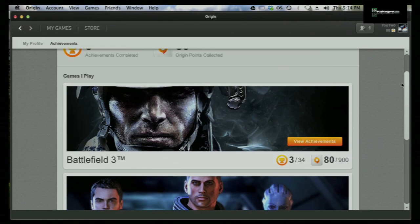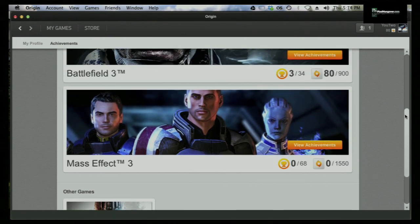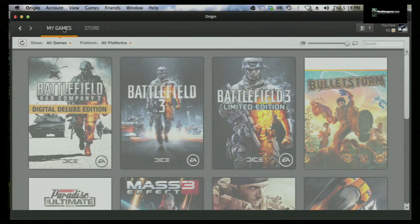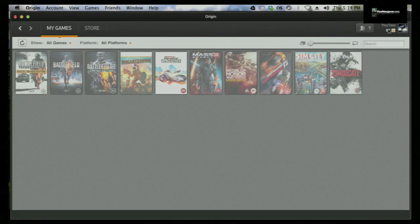There's a lot more on the way — I'm assuming they're going to patch it into other games. I like this view right here where you can see the two games I have. Dead Space 3 is the third game that currently has achievements. They call them Origin Points — you can see I have 80 out of 2,450 possible ones.